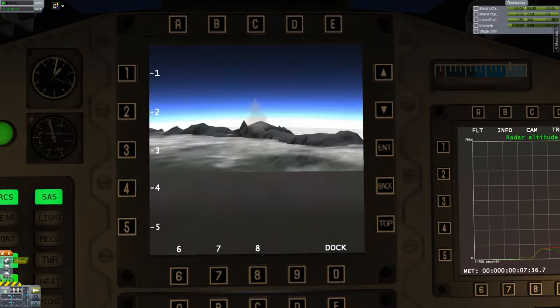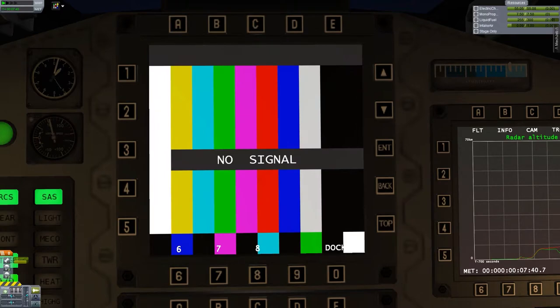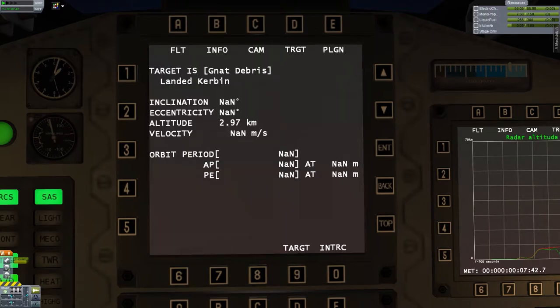We're back at our cameras — that's kind of cool. For targeted information, I targeted something — landed on Kerbin for sure. If we have something in orbit and we're docking or whatever, that information will show up too — it'll be really useful.